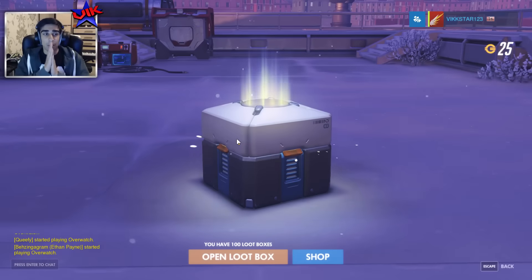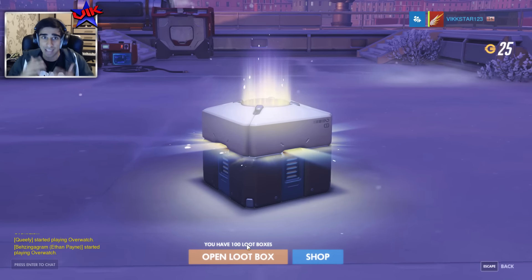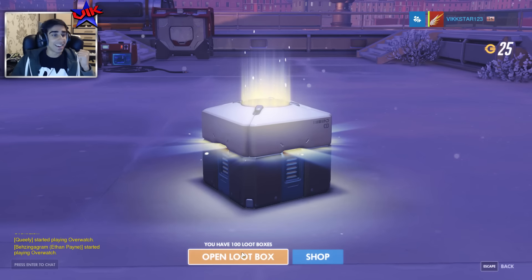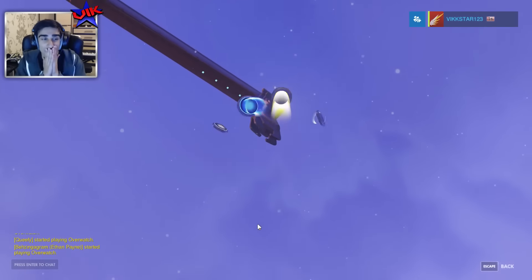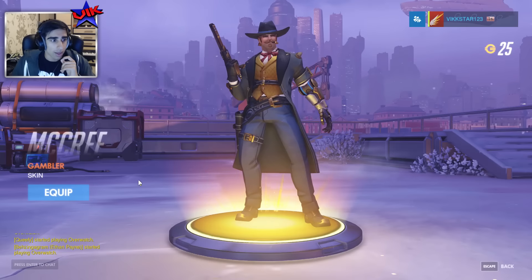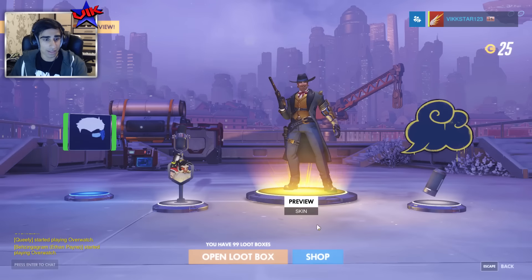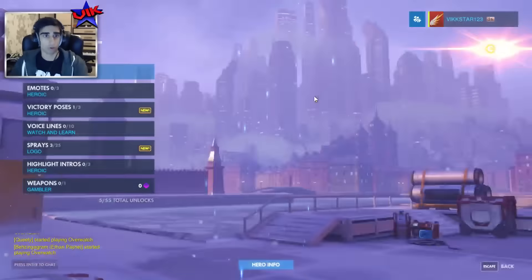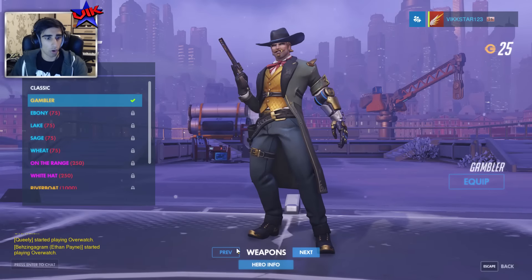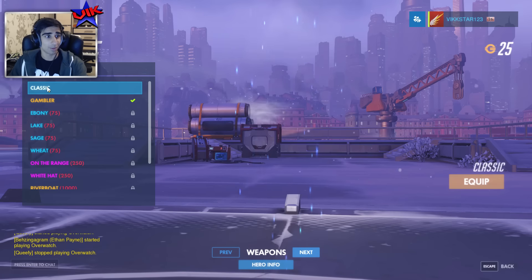Loot box number one. You have a hundred loot boxes. I've been grinding up — it takes me like ten wins to get one, and now I've got a hundred to open right here. It's shining — we're going to get something good off the start. The first box is open. Ooh... Is this there? Gambler McCree! That's the McCree skin — The Gambler. I don't actually know where that was before. That looks sick. That's a sick skin to start off.